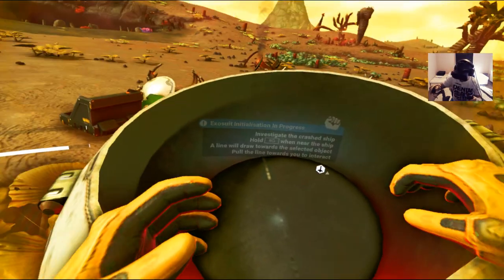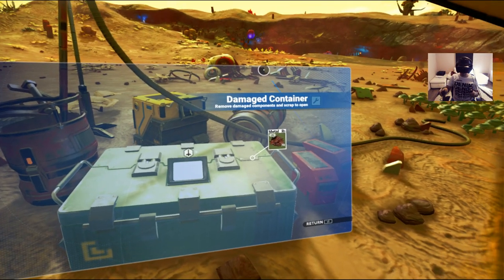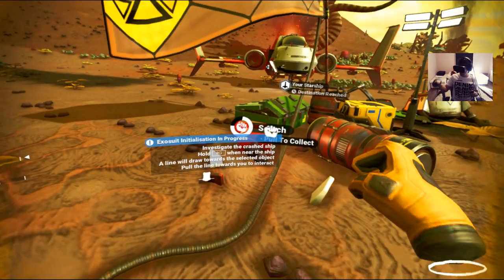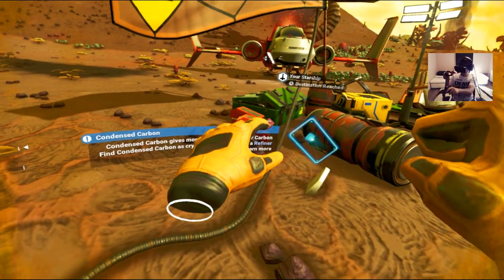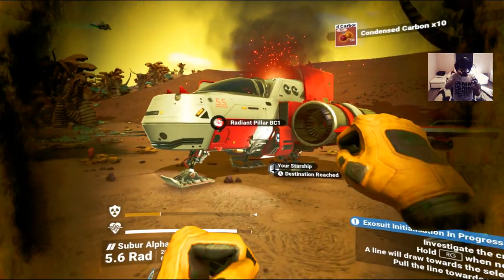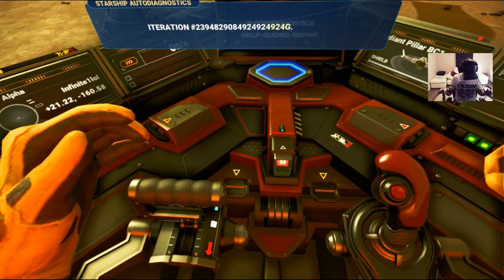It looks like a bowl of soup but there's a bunch of stuff on the ground here. These are kind of hard to get — oh wait, this is my desk. I grab the damage container, grab the rusted metal, throw it in my exosuit. I'm getting a bunch of other stuff too. I don't even know what I just got but I want it. Nice ships — let's go inside my ship.